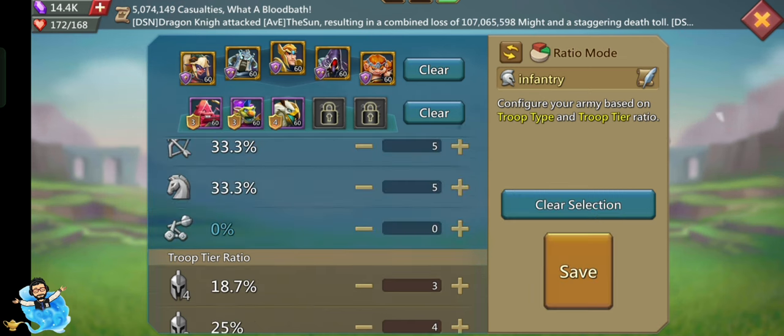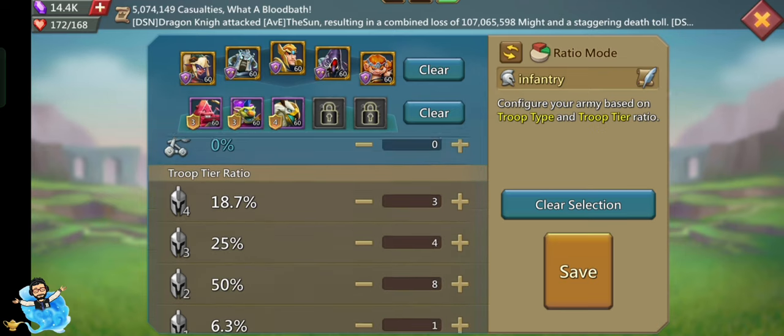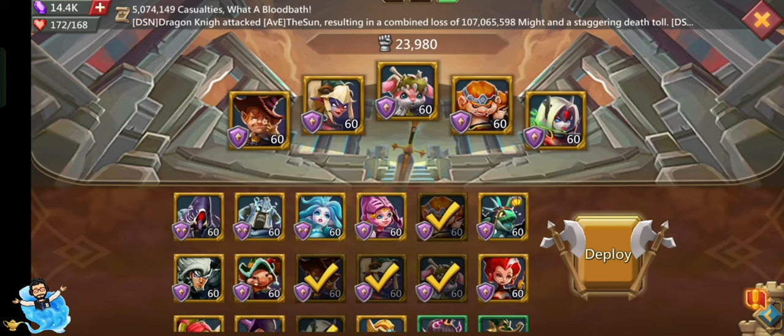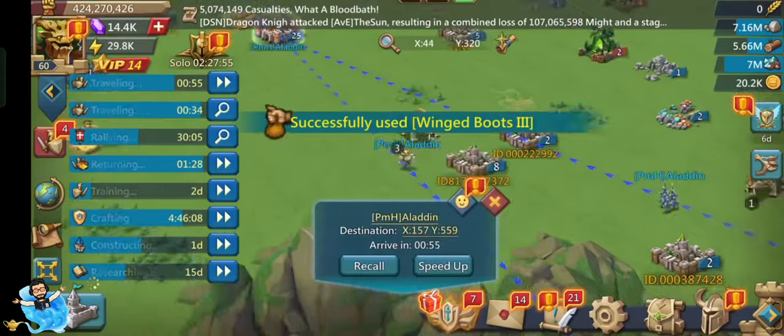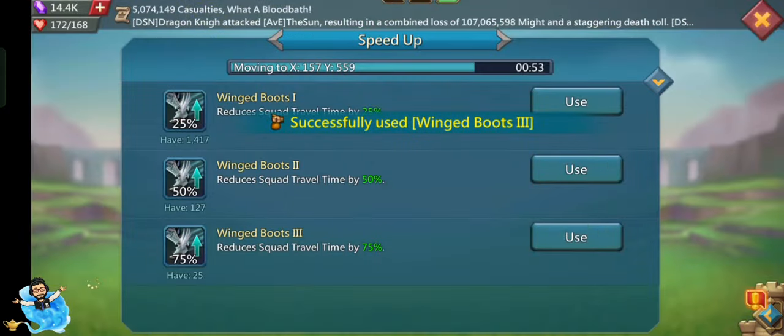It's a very useful update — you can set your battalion from different types and see different ratios in your battalion. The last update is about the extra monster: IGG has reduced the health of the extra monster, so you can now kill the extra monster using less energy.